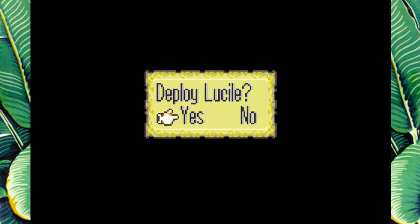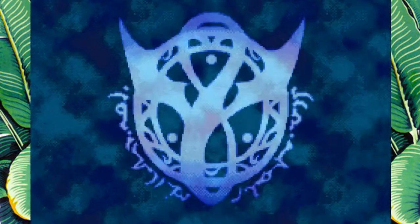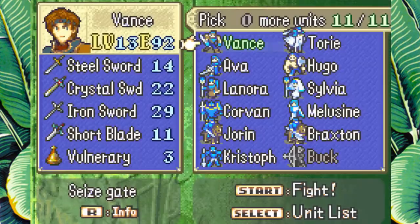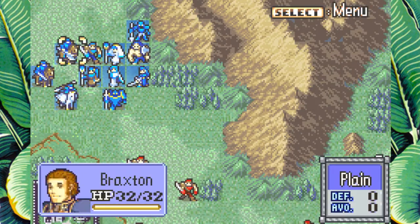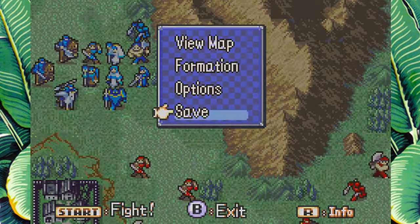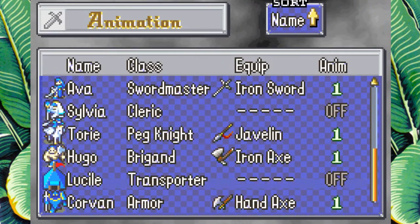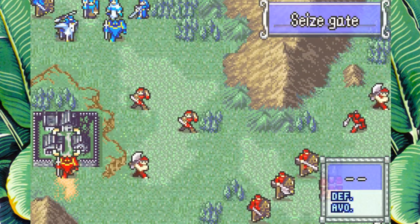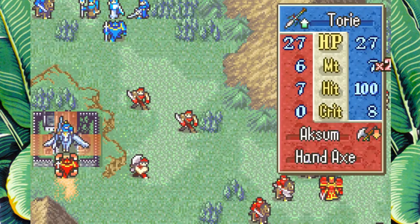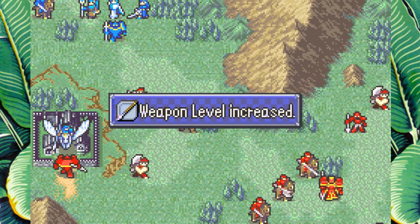We're going to go super hard with Ava on this first turn. Deploy Lucille. A first turn needs to be good. This first turn isn't bad, don't get me wrong, but look how many enemies are actually in range of my dudes to fight on the first turn — it's not very many, which is a bit of a shame. Kind of want to rig a crit, but it's okay. Nice weapon level with Chris.